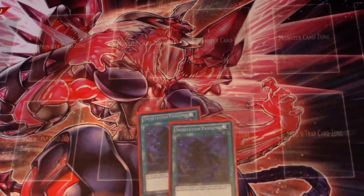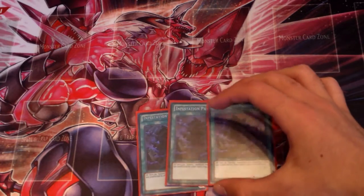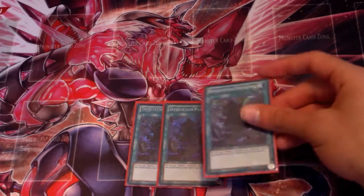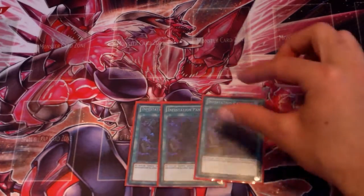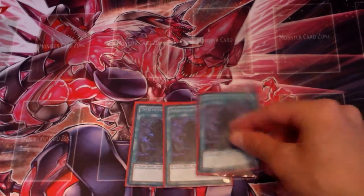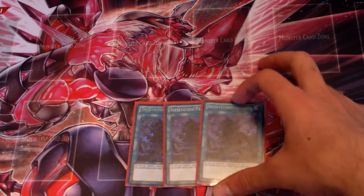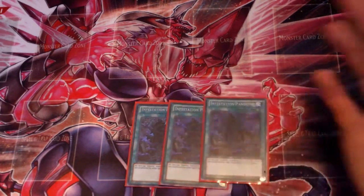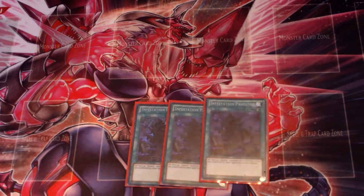For spells, we run three Infestation Pandemic — this card is too good. It's searchable with Ophion, and if you draw into it naturally it's not bad either. Your opponent doesn't expect you to have it when you open with it, so when they try to Bottomless and you flash this they're caught off guard. You run three so sometimes they should expect it — it just blankets all your Evilswarms for the whole turn.